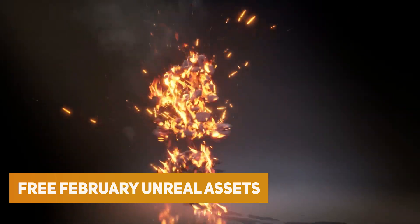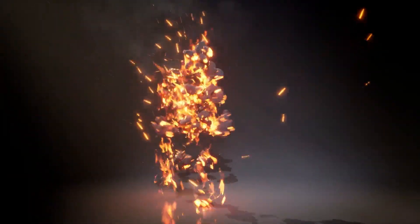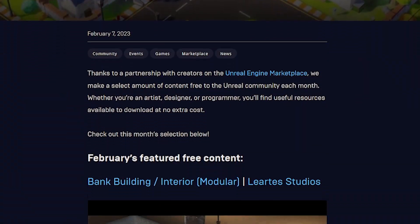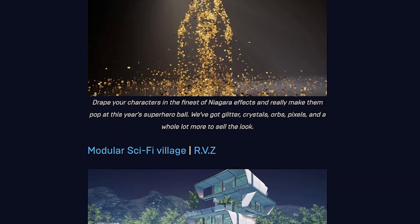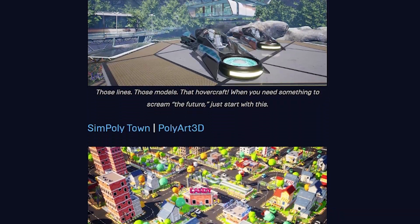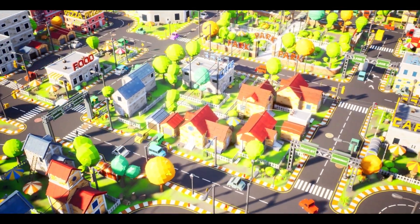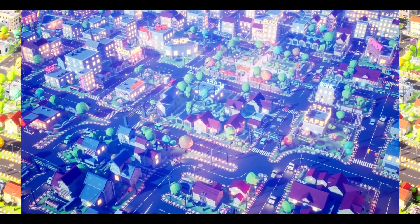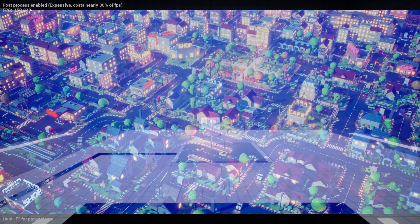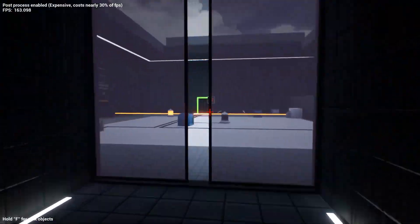Speaking of Unreal Engine, remember there's the free set of assets for this engine for February, which include the bank buildings, the character body FX, the modular sci-fi village, the Simply Poly Town, and the Ultimate FPS Puzzle Kit. I've also got a link in the description on how to take models from Unreal and use them in Unity, and there's even a cool asset on the Unity Asset Store which will do the conversion automatically for you.